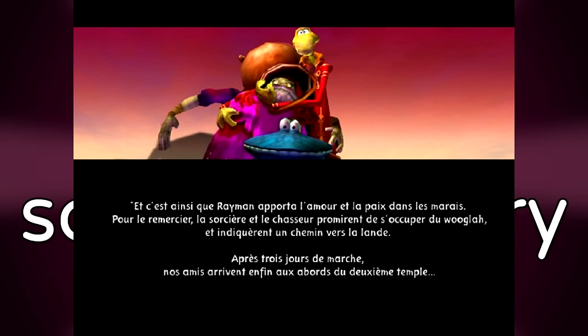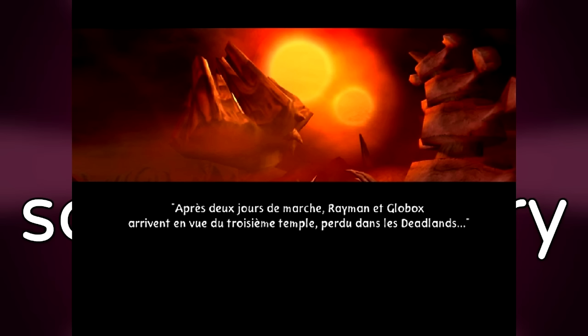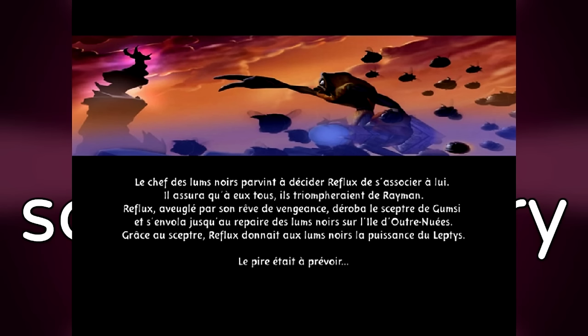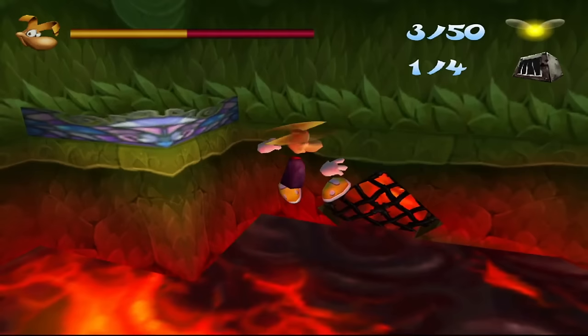Rayman 3 scrapped story. According to scrapped plot details from Rayman 3 HD files and early demo discs, Rayman 3 originally had a much darker story akin to Rayman 2. Characters like Murphy, Clark, and Lee would have returned, and Rayman would have been tasked with finding special silver lumps. The devs thought it was too dark, so they lightened the mood by turning the humor to the maximum.